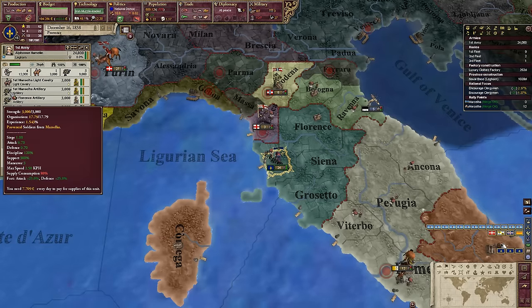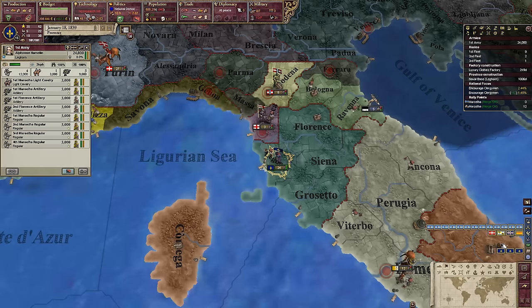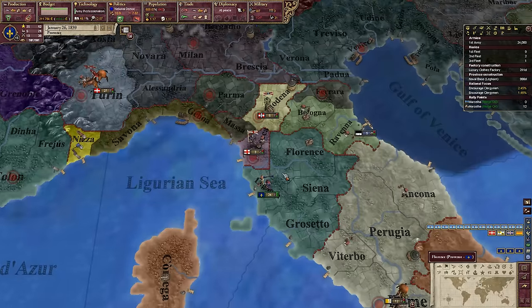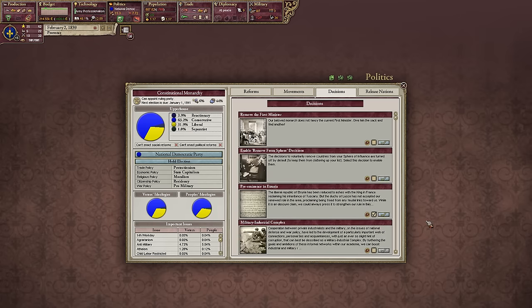More morale, more discipline. Artillery — one attack — really not much there, it's the support that we like. Army professionalism — that's what I like. Let's try pre-eminence in Etruria. The liberal republic of Etruria has been reduced to ashes, with the king in France reclaiming its inheritance of Tuscany. But the Duchy of Lucca has not accepted our renewed role in the area, proclaiming freedom from any feudal links towards us. While it is an obscure claim, we can always press it to strengthen our rule in Italy.